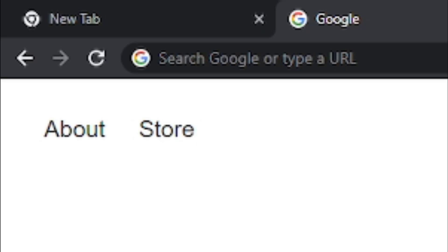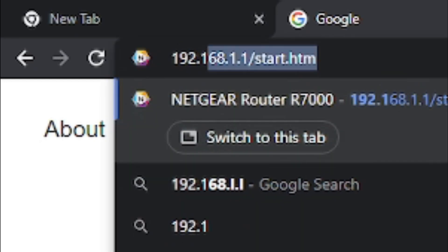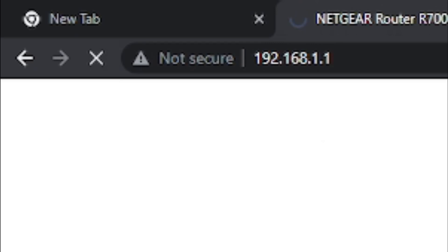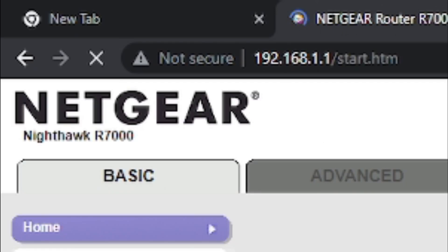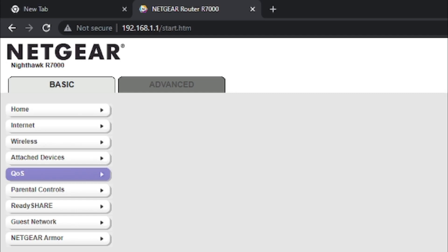To log into your router, check the link in the description for a list of IP addresses for your specific router. Mine is through Netgear, so I opened Google Chrome and typed in 192.168.1.1 and logged in. If you don't know your password, you can do a hard reset on your physical router or check the stickers on it for a printed password. On my old Netgear router, under the basic tab, there is a QoS option. Enable QoS and press apply — this will reset your router.